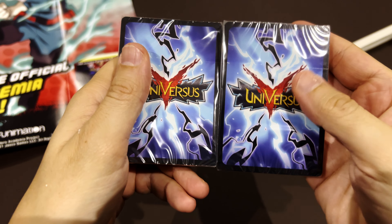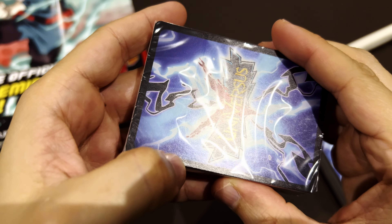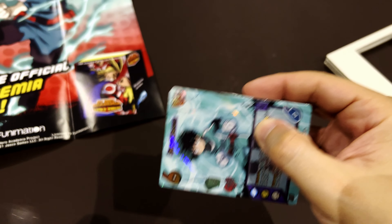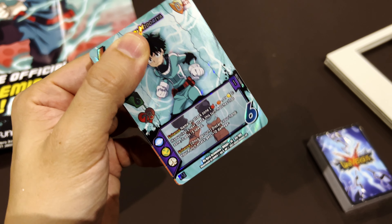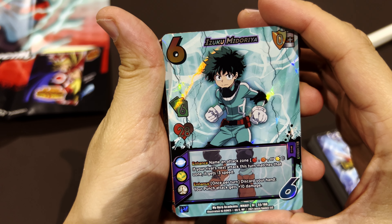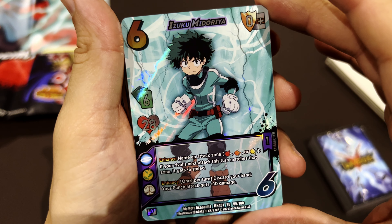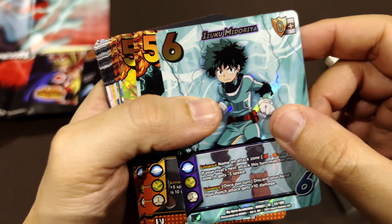I don't like the back of the cards — it's not really doing it for me. Let's open the deck for the main character, Izuku. The leader card is a foil — you can see that here. His life is 28, you have six cards in your hand, and there are some powers that trigger when you do certain things. There also seems to be some kind of blocking mechanic.